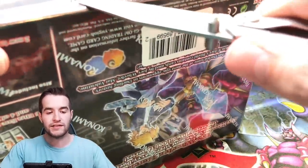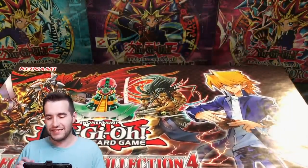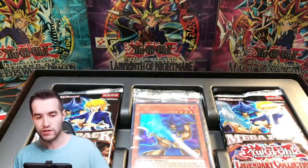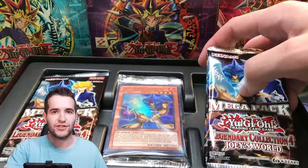These should be first edition boxes. This set is super cool because it has a ton of goat support — a lot of really cool goat secret rares. Not as much as Yugi's World, which was basically a goat set, but it's second to that. On the front we have Genzo, Guilford the Lightning, Gearfried the Swordmaster — and there it is, first edition packs! The trick works.